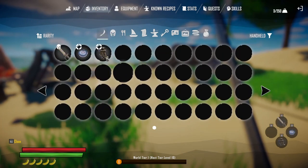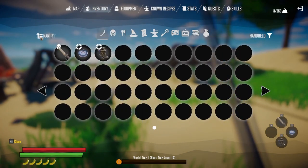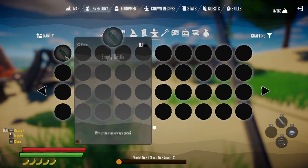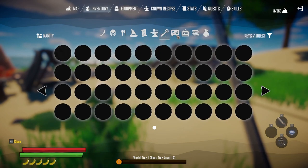Go over to inventory. This is the inventory — it shows puts the rarity up top. You got the option of doing that. Armor, food, ships, recipes. This is your crafting items, and keys.